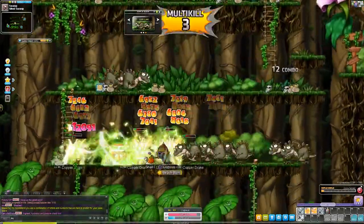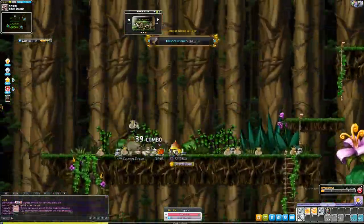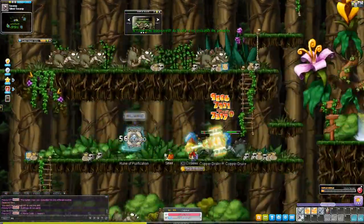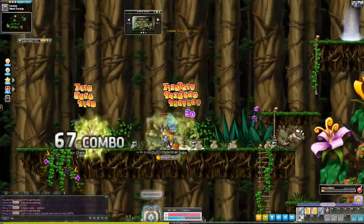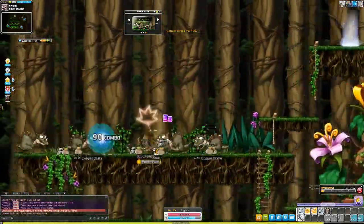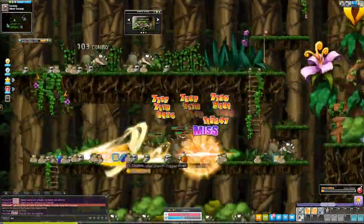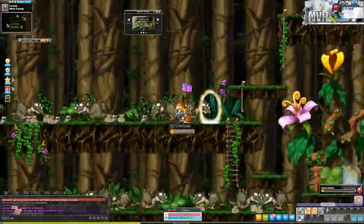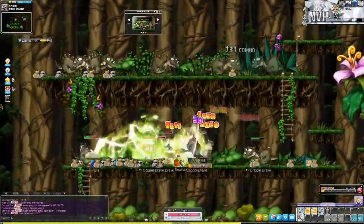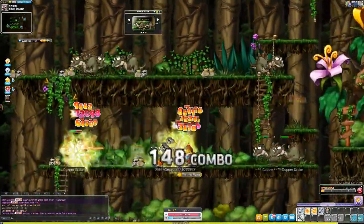From level 65 to 70 I trained at a map called Silent Swamp, which is a pretty popular training map. It's right next to Sleepywood and most people train here up to level 77, but personally I like to change places so I only stayed until level 70. If you're having trouble finding a free Silent Swamp map, you can also go to the map one right of Silent Swamp — it has similar spawn and EXP rates and is almost always empty.